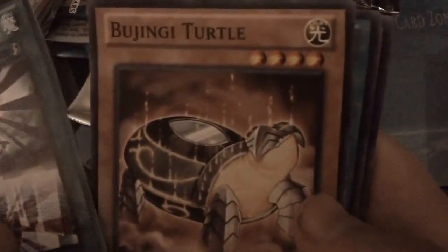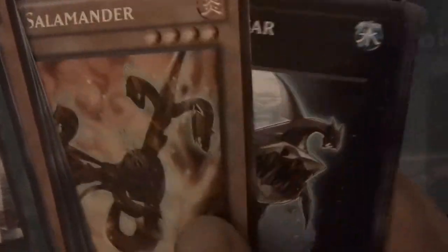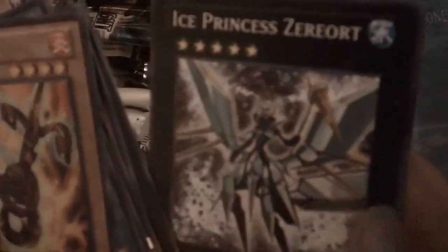Pack six: got Black and White Wave, Bujinki Turtle - I really love Turtle - Exceed Reception. This pack looks cheap cheap cheap: V Salamander, Shark Caesar, Schwarzzel, Limit Dragon, Ice Princess Zero, and Sea Reversal. Yep, just like I thought, this pack was cheap cheap cheap.